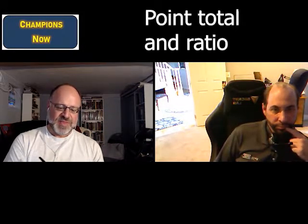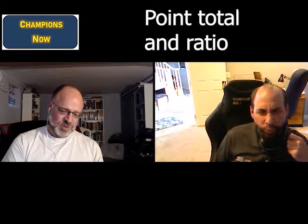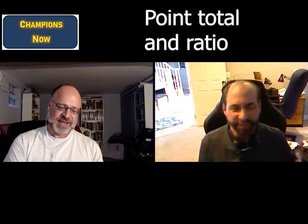Basically if we do your character without that one limitation, she'd be 210 points. So let's calculate the ratio: 210 over 200 gives us 1.05 — multiplied by 100, that's 105.0 as the ratio.